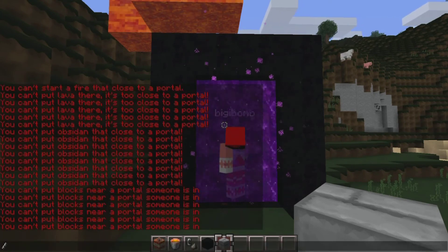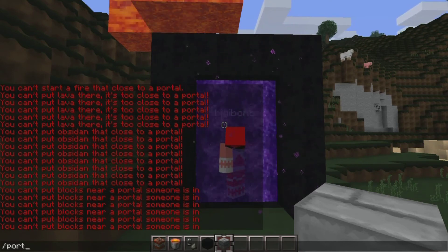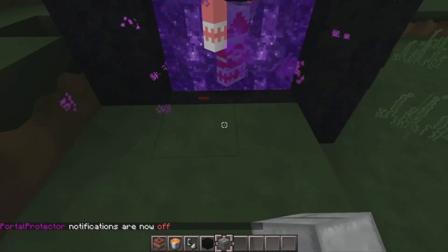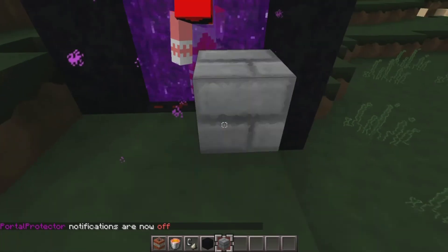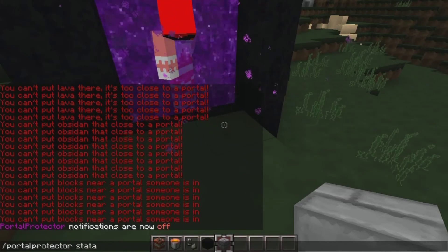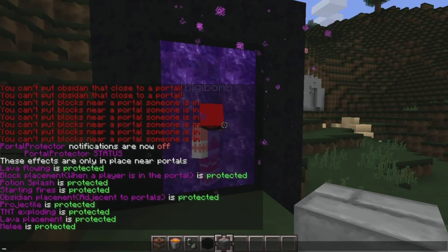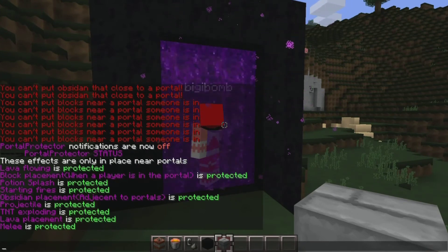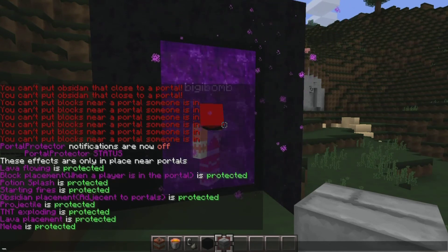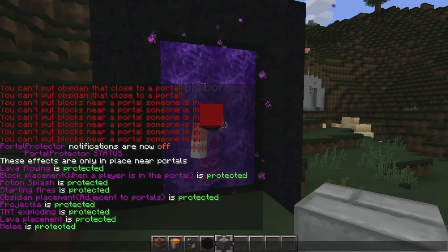There's a command to check this. As you can see, I've got all of the leftover messages — you can actually turn those off with the command portal protector notify, and it'll turn off those notifications whenever you try to do something that's not allowed. In addition, I've got the status command, which tells me what everything is protected or not. Lava flowing near portals is protected. Placing blocks next to someone in a portal is protected. Potion splashes are protected. Fires are protected. Projectiles, lava, melee — all this stuff is protected.